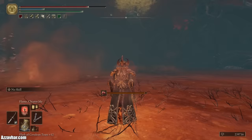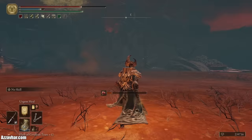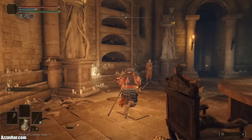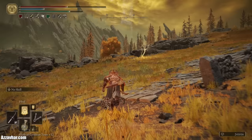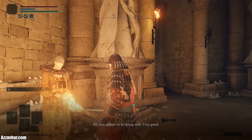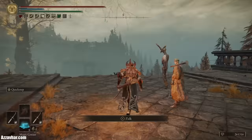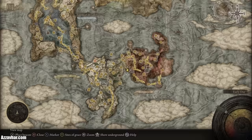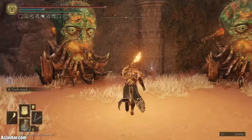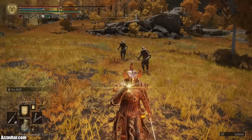The next incantation is Flame Cleanse Me, which removes any poison and scarlet rot from your character — found on a body at the Fire Monk Camp, southeast of the Church of Vows in Liurnia of the Lakes. Urgent Heal allows you to quickly recover a small amount of health; you can buy this from Brother Corhyn at the Roundtable Hold. Heal allows you to heal a moderate amount of health for you and nearby allies — it's an area-of-effect heal, also bought from Brother Corhyn; he can sometimes also be found in the Altus Plateau, north of the Altus Highway Junction Site of Grace or near the NPC Gold Mask. And Flame Grant Me Strength increases your physical attacks and fire damage — found behind Fort Gael in Caelid on a body between two Flame Chariots. Get access to all of that and more with just 15 faith and a Finger Sacred Seal — absolute bargain.